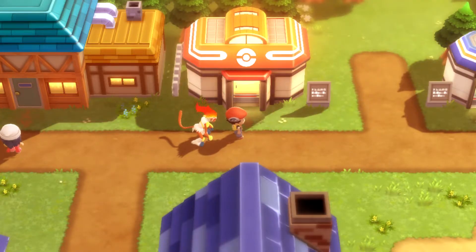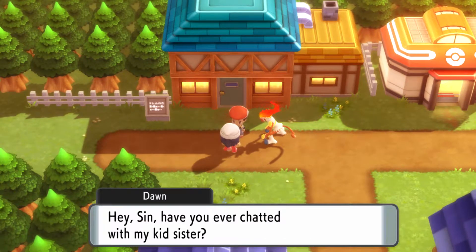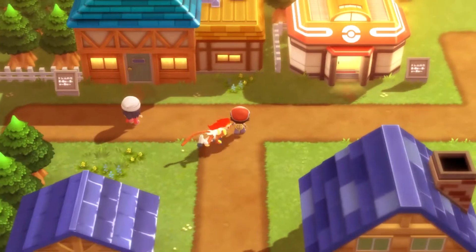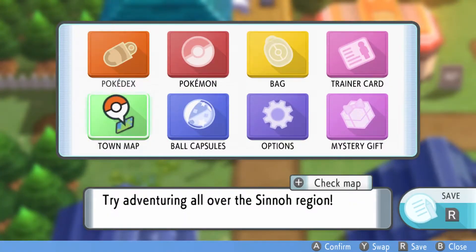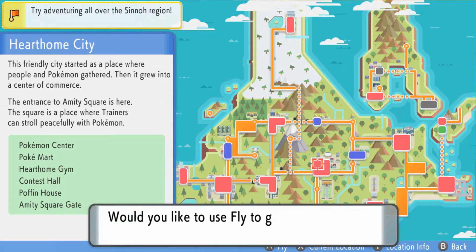In my game, I already spoke with Dawn before, but when you speak with Dawn after getting the National Dex, she'll say you should go talk to Bebe — every trainer should talk to Bebe. So once you speak to Dawn, just fly over to Hearthome City. That is where you're going to meet Bebe to get Eevee.